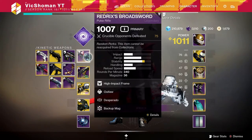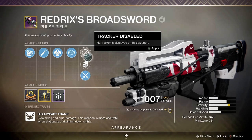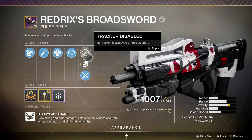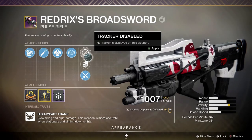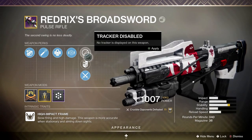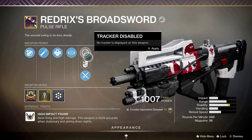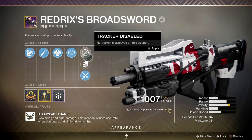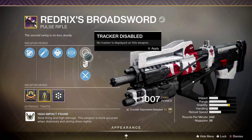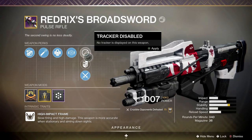I'm not that far into the pass so unfortunately I can't make a video on that yet. But right now we'll be taking a look at the normal Redrix Broadsword — just for reference, this is the one you get from completing the quest. It might be bugged right now so I may have to look into that. This is the one everyone will be getting when they complete the quest. I have other versions — I have one on my warlock that I really like with random rolls — but for the sake of reference I'll be using the quest version so you know how this gun really handles.